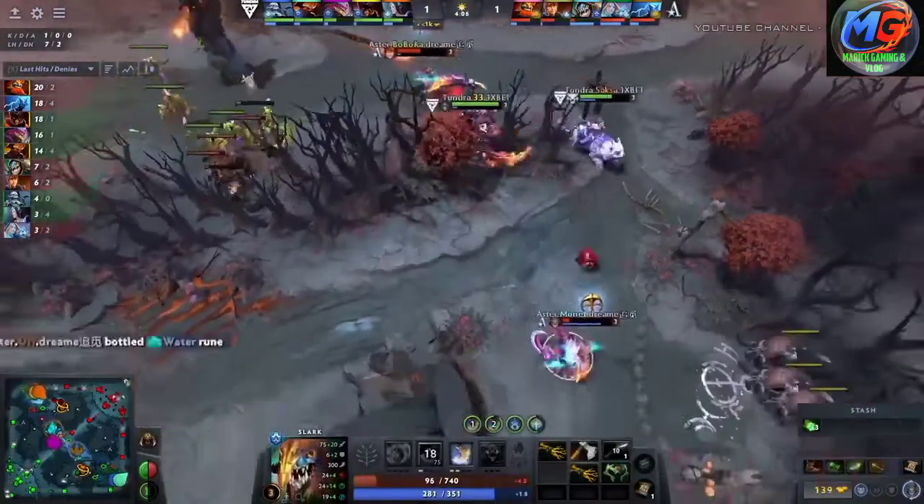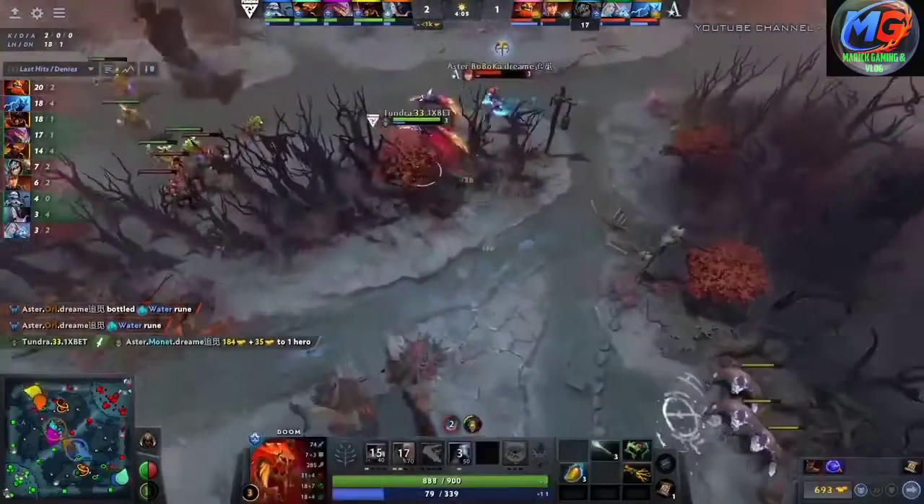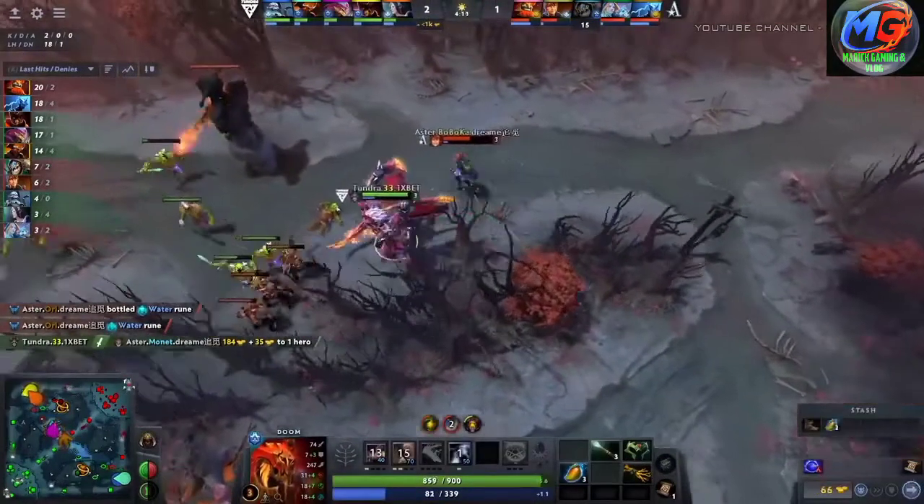Poor old Mone is just not having an easy time. He's got another one — the chase down — and there's the chain lightning to finish him off. Mone taken down.